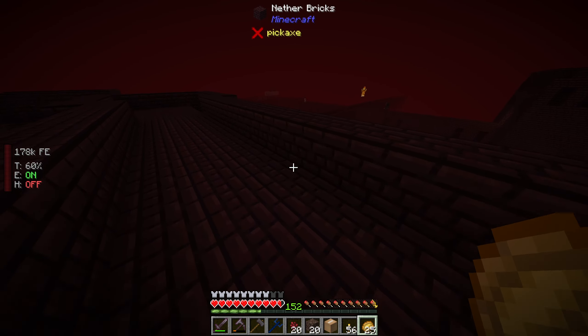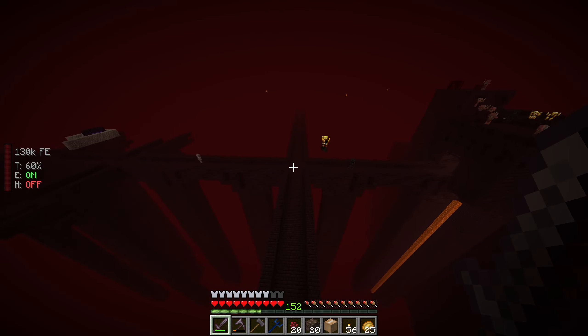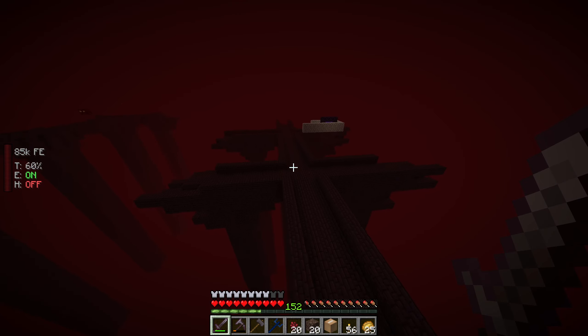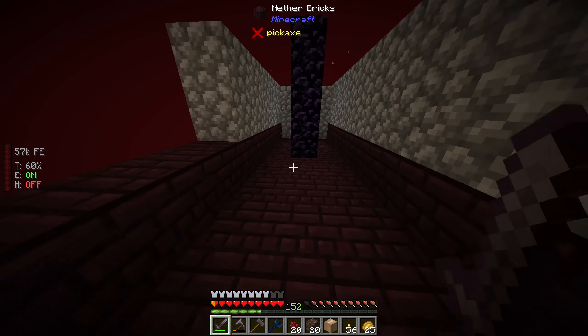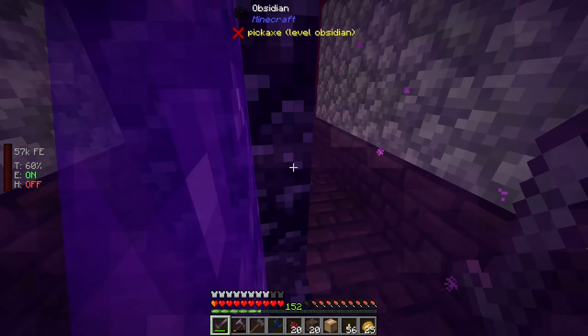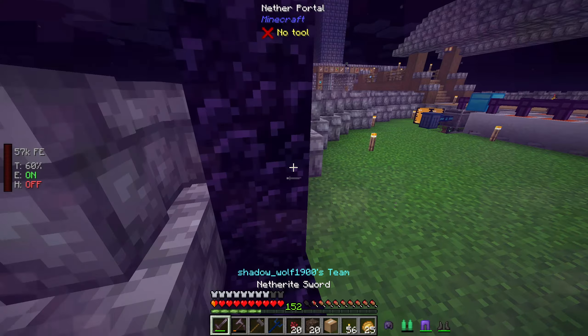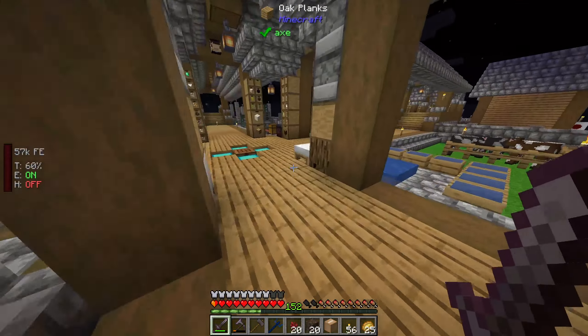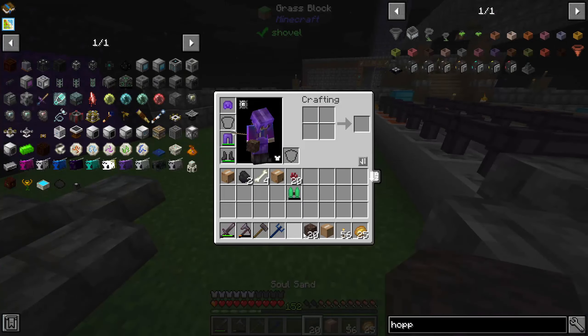If we want more spawners we're going to have to go to a different fortress. Let's use the last bit of our power to get over here. We're pretty much down to no power, but we got ourselves two spawners — that's better than nothing. The fact that we spawned on a fortress is just ridiculous.